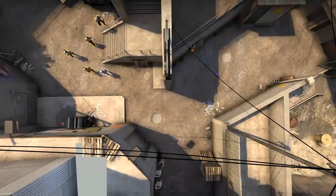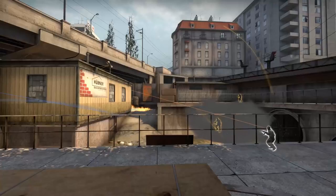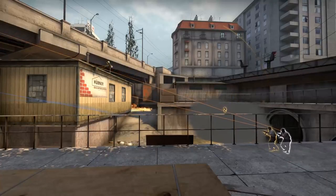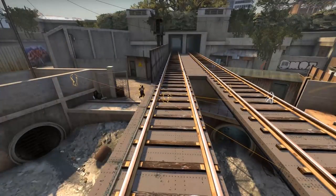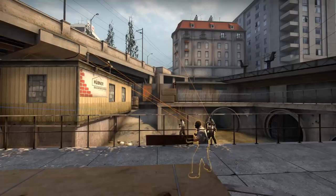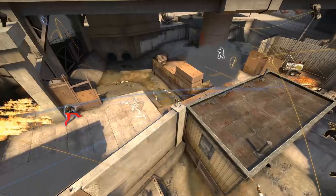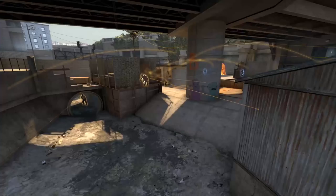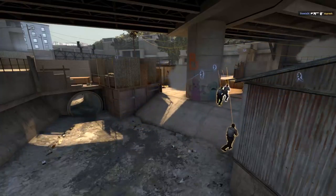This strat is really set up with two phases. The first phase is to gain control of water by mollying off short, then flashing two players in to catch any potential pushes. Once the remaining teammates have shown some presence in connector and fountain, they head back to water. This is where phase 2 starts. Two mollies are thrown towards both sides of graffiti as well as a pair of flashes from monster and sight.